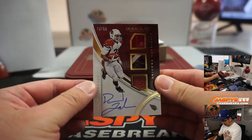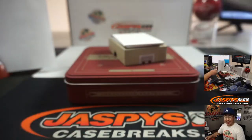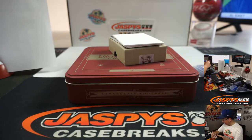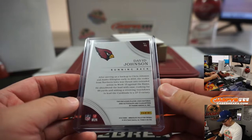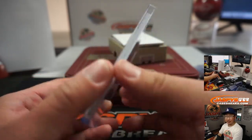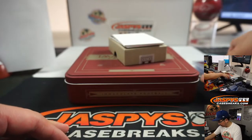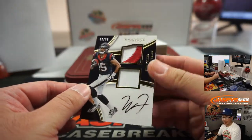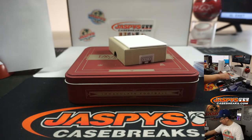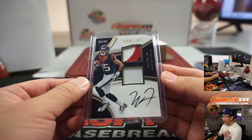And we've got David Johnson. Nice — 73 out of 99, triple relic and autograph. Number three, Kevin Benedict with three. That's pretty nice. Is 2016 rookie David Johnson, or is he 2015? He's around there. Still nice though. And the last one here is Will Fuller, 43 out of 99, dual relic and autograph. Another one for Kevin Benedict.